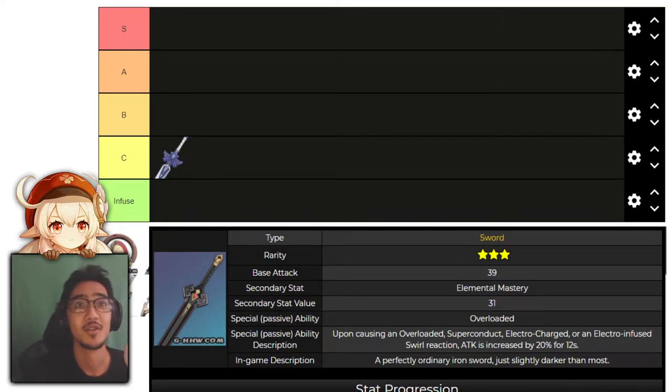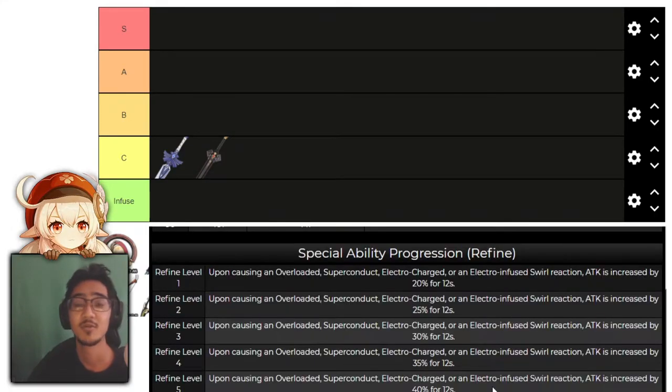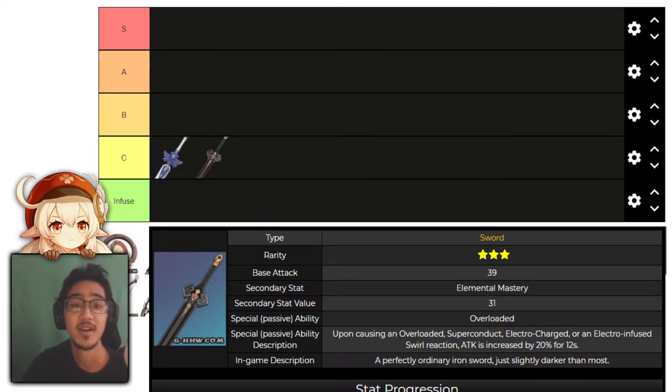Next, we have Dark Iron Sword. Upon causing overload, superconduct, electrocharge, and electro-infused swirl reactions, attack is increased by 20%, with an elemental mastery main stat. This is also a good starter 3-star weapon for electro characters like Keqing. The effect can go all the way up to 40% increased attack just by triggering an elemental reaction. You could even use this with Anemo Traveler if you have an electro user on your team — get an electro swirl and Anemo Traveler gets the increased attack for 12 seconds. Good Anemo Traveler sword. Also going into C tier.